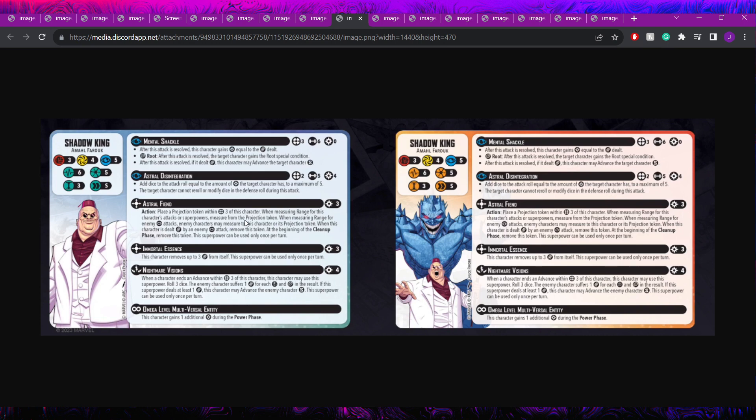Immortal Essence is a three cost ability removing up to three damage from himself once per turn — solid self-heal for his six health pool. Nightmare Visions is a four cost reactive: when a character ends an advance within three, roll three dice and the enemy suffers one damage per crit and wild; if it deals at least one damage, advance the enemy small. The effect can deny actions, but three dice for four power feels unusually low. He also gains one extra power during the power phase as a mega level multiversal entity.